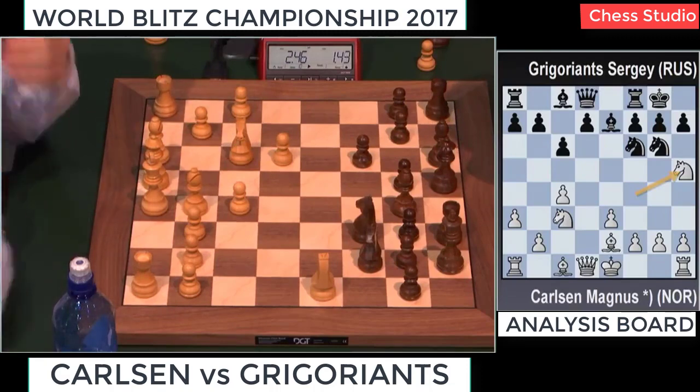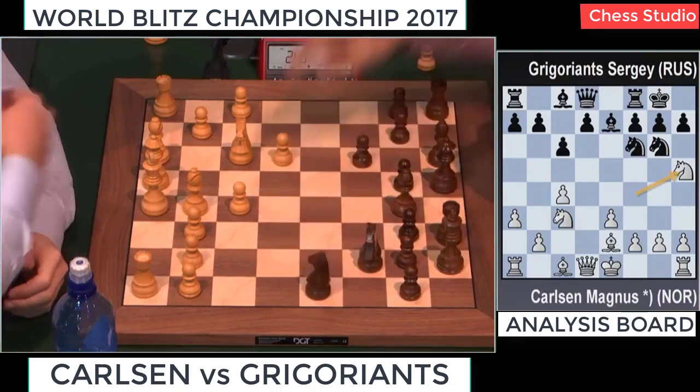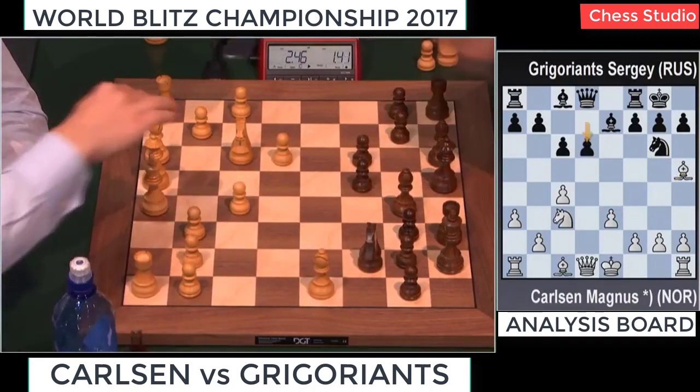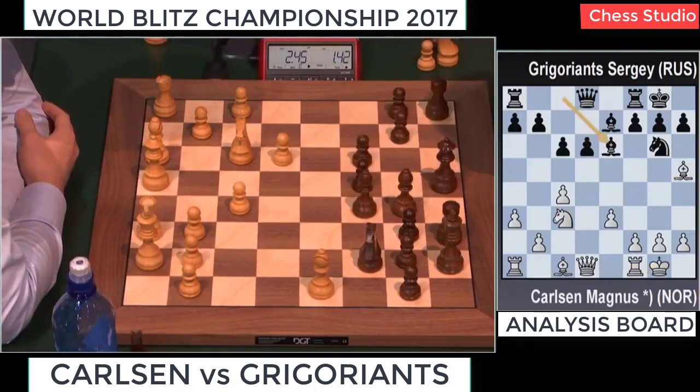It's also about the D5 square — he wants to exchange not the Knight from G6 but the Knight from F6, the Knight which supports Black's D7-D5. Bishop takes D6. Now Magnus is going to castle. A position with slight pressure for White, I would say.